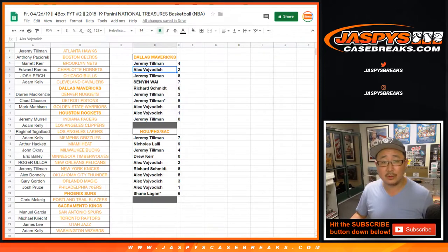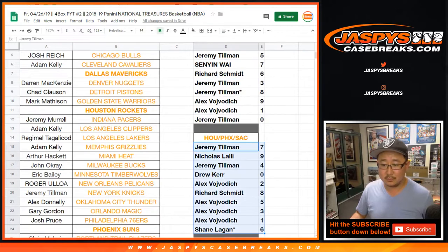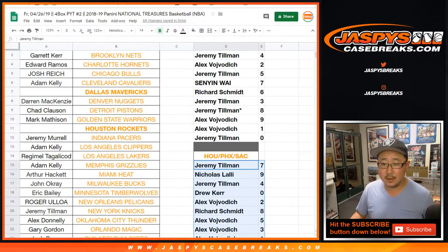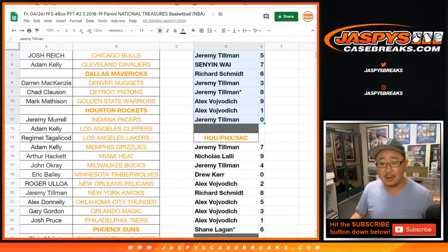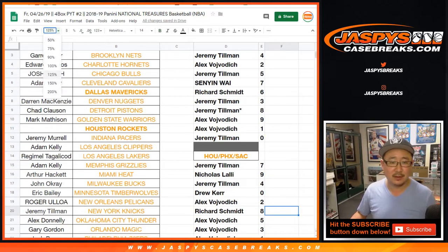All right, there you go. Those are your numbers right here. Now remember, zero gets any and all redemptions. So if there's a redemption, let's say for Sacramento — Marvin Bagley or whatever — then Drew would get it. And if it's a Marvin Bagley RPA 98 out of 99, it would go to Rich. Make sense? I think it's kind of a cool way to do it.